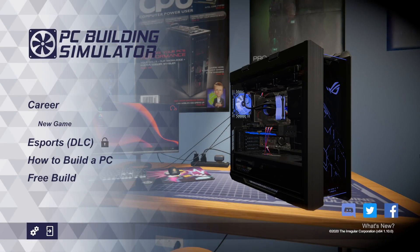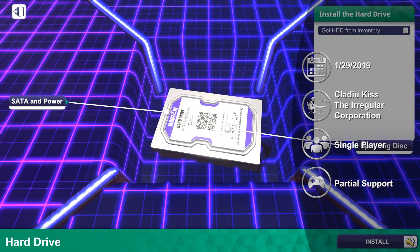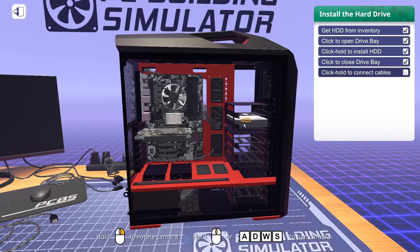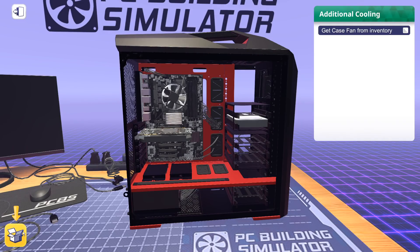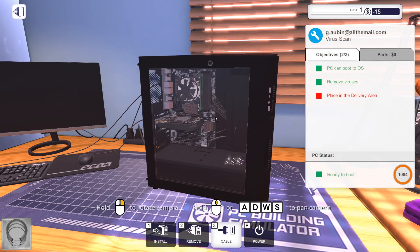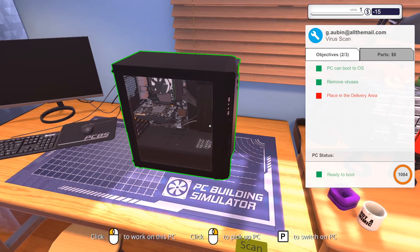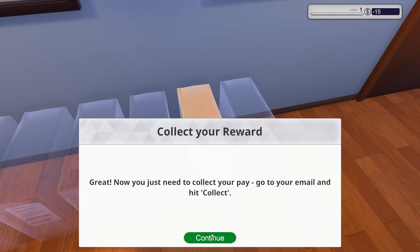PC Building Simulator is, what else, a simulation game from developer The Irregular Corporation, released in January of 2019. This game tasks players with doing exactly what the title would suggest — building PCs. Just like most other job simulation titles, you have a workshop and are given missions to do different mundane tasks related to the job being simulated. You'll be cleaning out PCs, doing virus scans, replacing graphics cards, and all the other things you'd expect while working in an average PC repair shop. PC Building Simulator adds in the ability to actually launch and run the PCs you're working on, even loading into the BIOS if need be. Completing jobs rewards you with cash and experience, eventually unlocking new parts, more workbenches, and other options to expand your PC building experience. Honestly, everything about this game is just incredibly underwhelming for me.